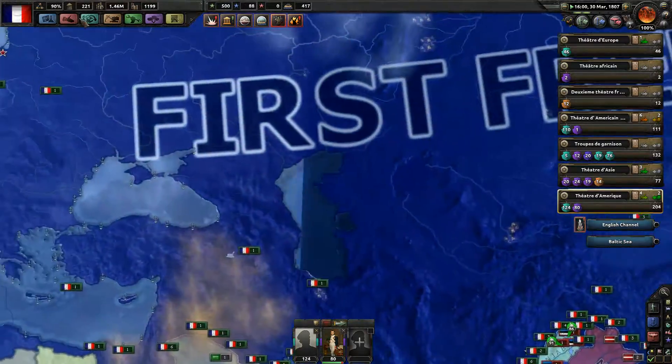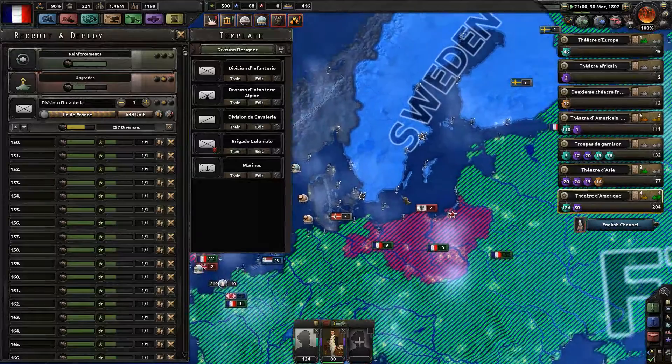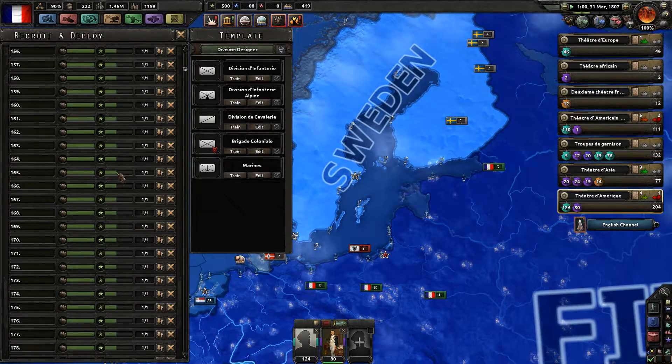The problem is I have no troops ready. But I'm training some troops, so let's deploy them close to Sweden on the Finnish sector — I'll let them wait there. As soon as they're done training, boom.